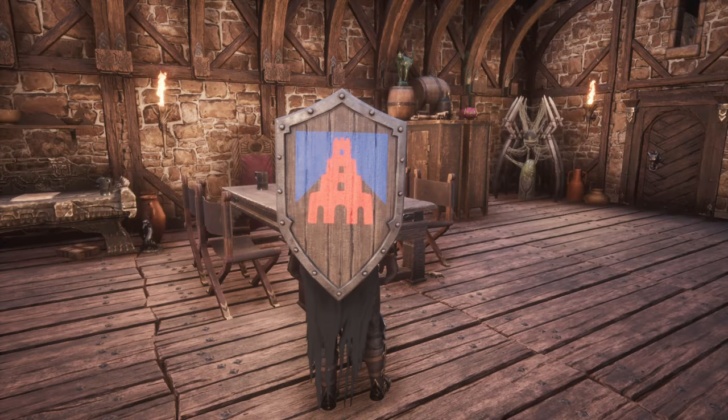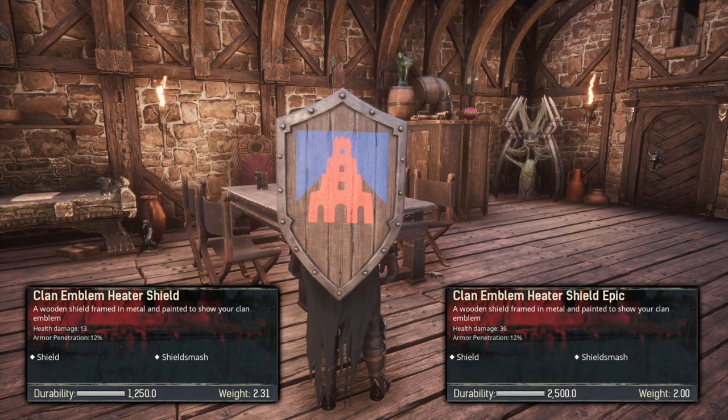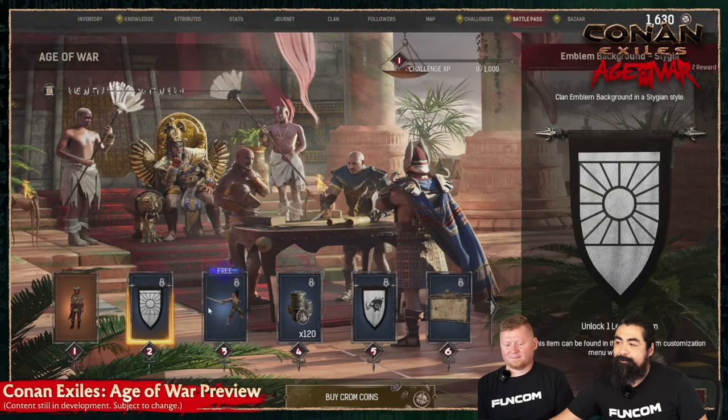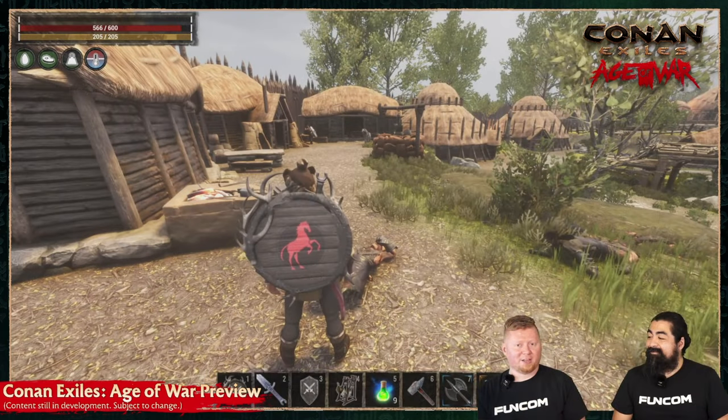And here's the heater shield — you'll be able to craft a regular and epic version of it. While the design options and item selection are still limited, from what we saw in the developer stream there will be at least some foreground and background designs in the battle pass, as well as a round varnished chieftain shield.